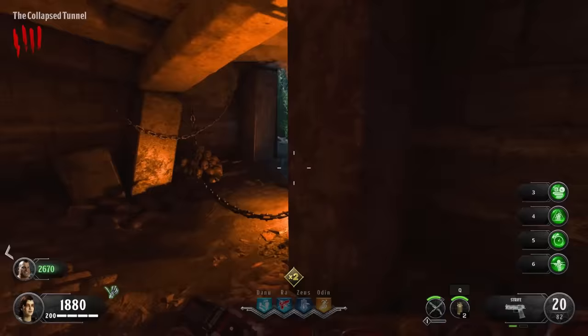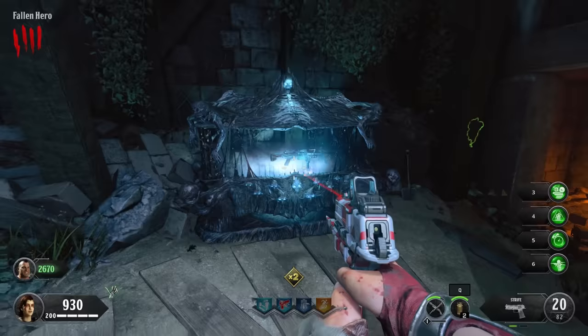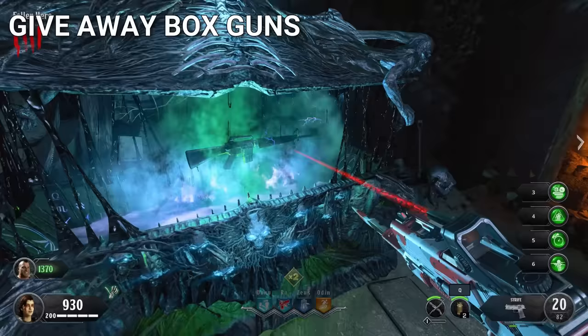One thing they added in Black Ops 4 Zombies was that when the mystery box gets opened in a co-op game, if the player that opened it doesn't want the gun, they can melee it and give it to their teammate. It's just a quality of life feature that everyone loved.